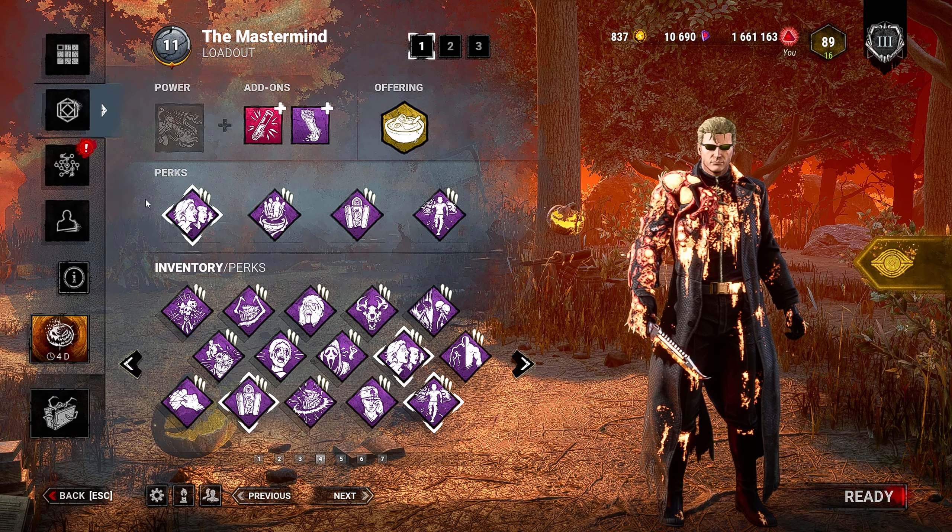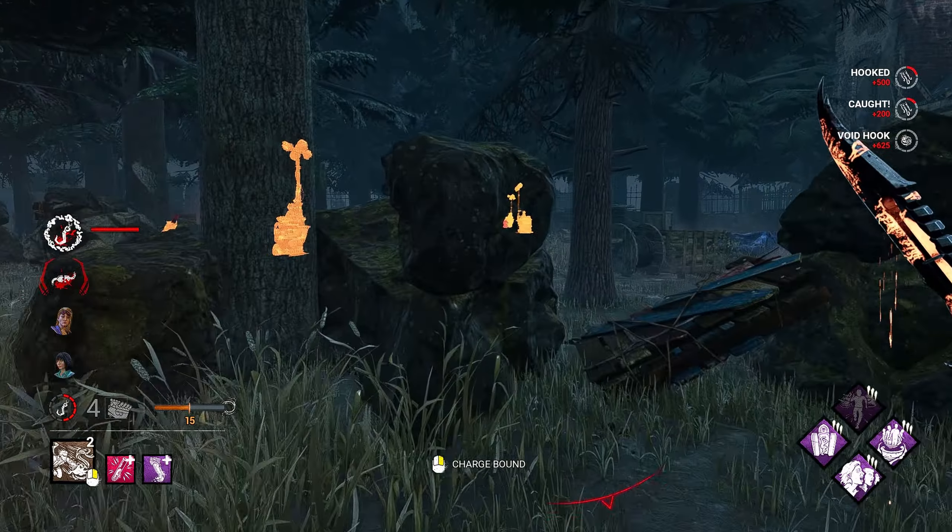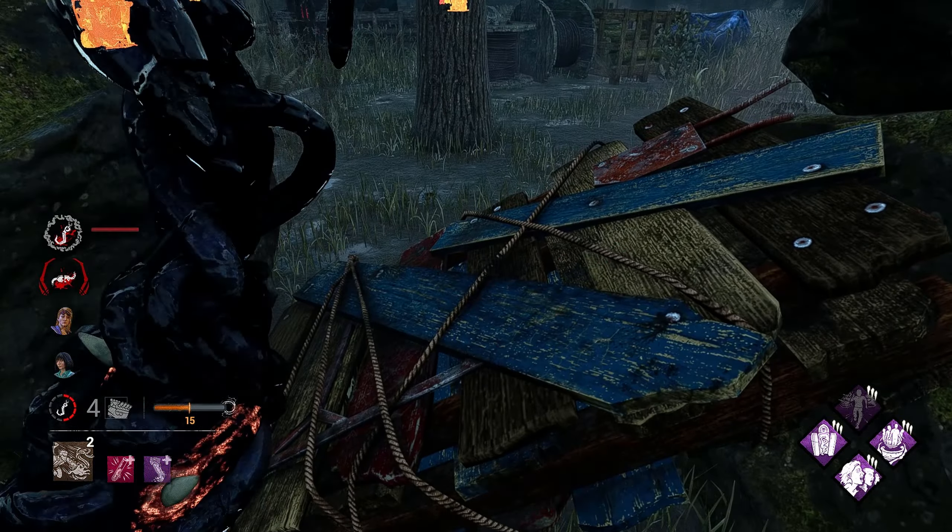Let's go ahead and get rid of this pallet. I get haste — that's pretty cool. We have Mikayla over here. That pre-drop might get her killed here. Nice read. I wonder if I can play around this with a bound — I can! One survivor over there; we can break this one to worry about later. Are there two survivors maybe on that gen? I can only see the one.